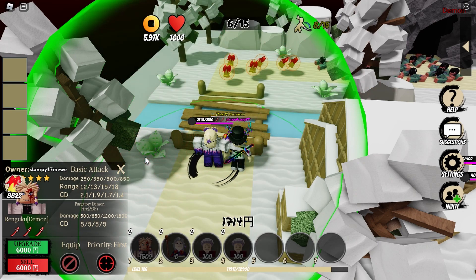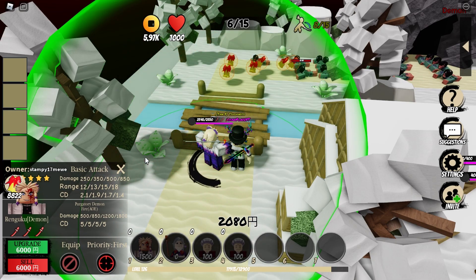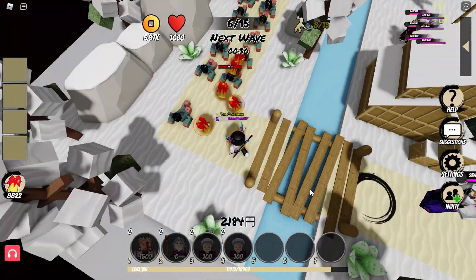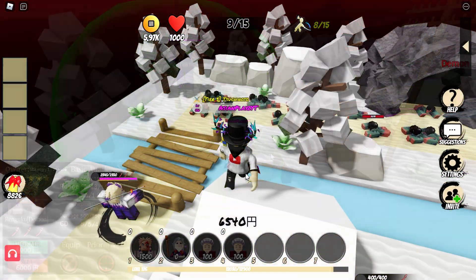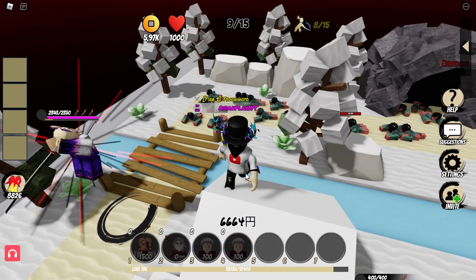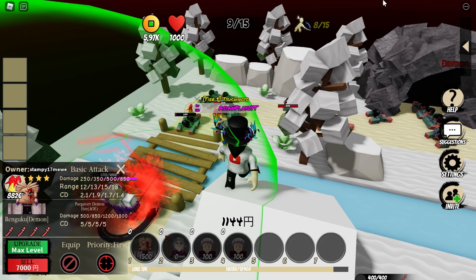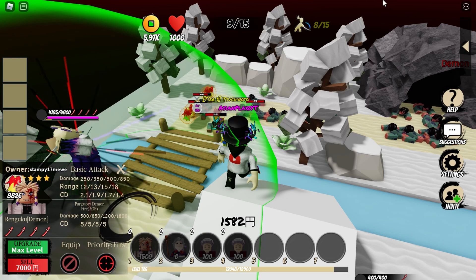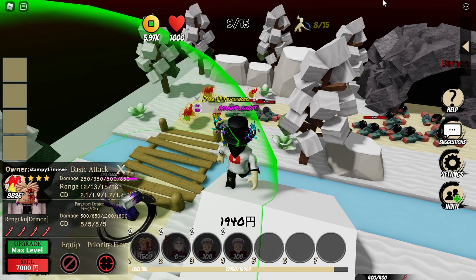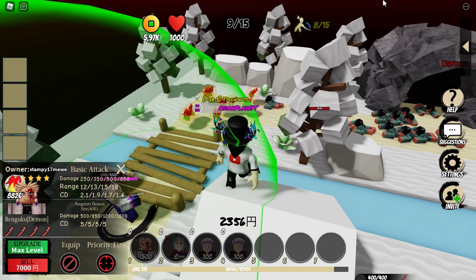Rankoku Demon is an out-of-manga character, which is very creative of the developers to make something that isn't from the manga. We'll skip ahead until we reach 6k for the last upgrade. At max level, his damage goes to 850, range 18, cooldown 1.4 for his basic attack, and his skill — Purgatory Demon Fire AOE — goes to 1.8k damage with a cooldown of 5.